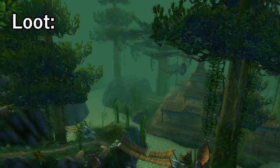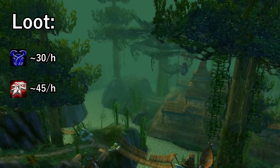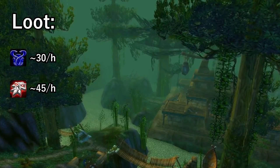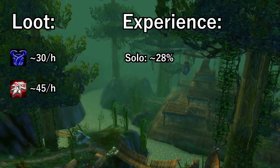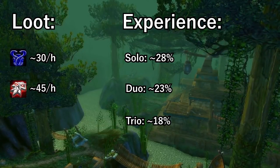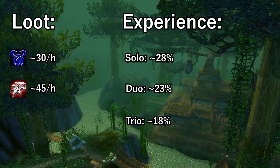I didn't track the bijus or coins per hour to the exact number, but my hypothesis is it's around 30 bijus and about 45 coins per hour — maybe a little bit more. That's just a rough guesstimate. This run is a monster pull with some extremely good experience: about 28% per run with a solo power level, 23% in duos, 18% in trios, and around 15% per person in a full group.